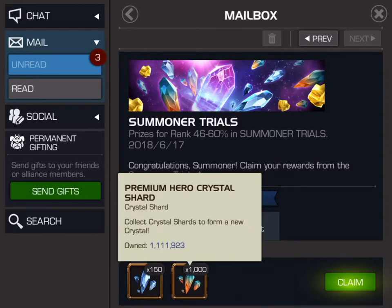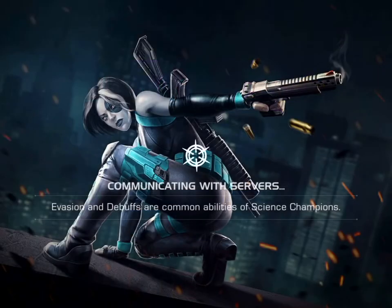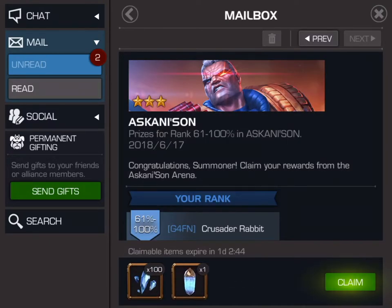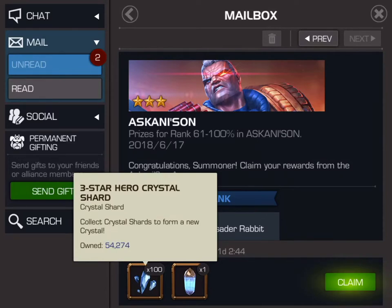For the one-to-two star arena we placed in the 46 to 60% bracket, and as you can see we get a bundle of three-star shards and premium hero crystal shards. Let's go ahead and claim those. Then going back, in the two-and-three star arena we get an arena boost crystal and 100 three-star hero crystal shards.